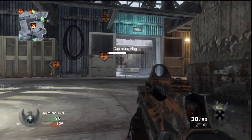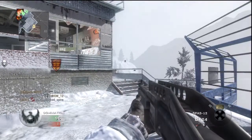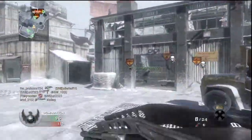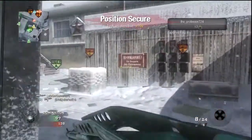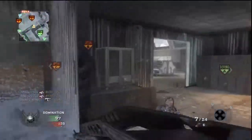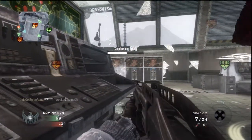We gotta come back in Domination, so I'm deciding I gotta go cap these flags if we wanna win this. Claymores are so good in this game — just put them right on the flag. It's actually such a good maneuver. A lot of people, if they're not running Hacker, are not gonna see them because they blend in so well.